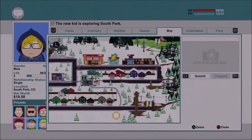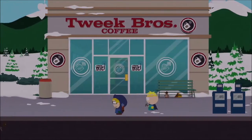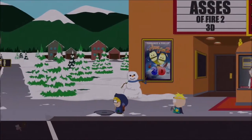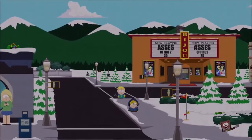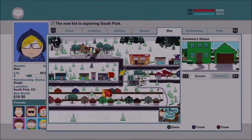Somehow we gotta cross the railroad tracks to get to Kenny's house. Let's get running — oh, those guys back there want some of this, we'll run past them. We're going to take Sir Timmy's fast travel so we'll get to Cartman's house super quickly.